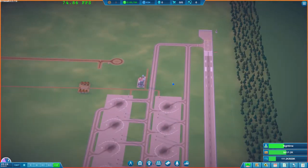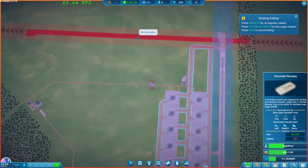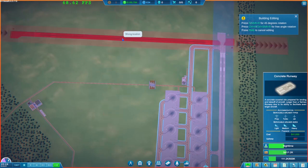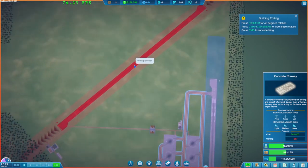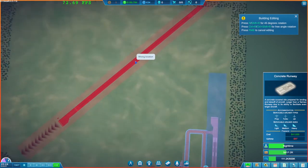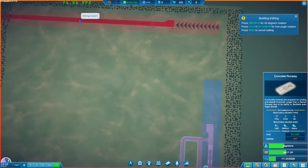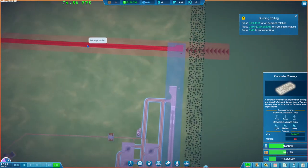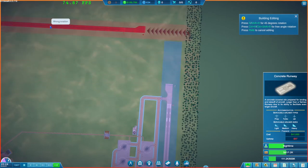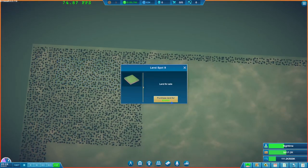The only other thing left for us here is having a look at this additional runway and seeing about potentially adding that extra runway somewhere. I'm wondering about potentially putting the runway at the end there and having those flights continue to run in through that way. If I buy this piece of land for 20k, that's fine.